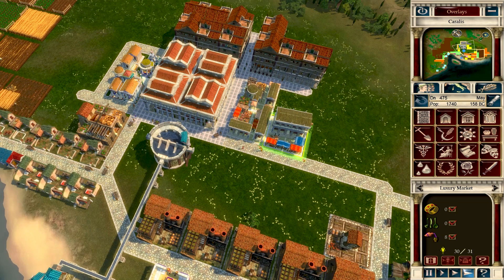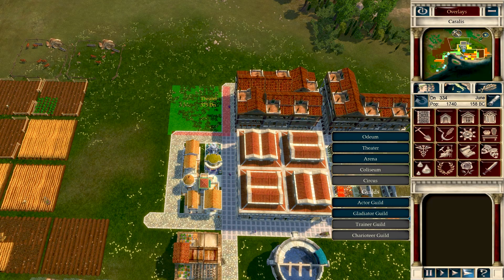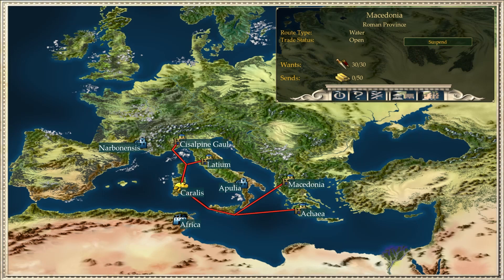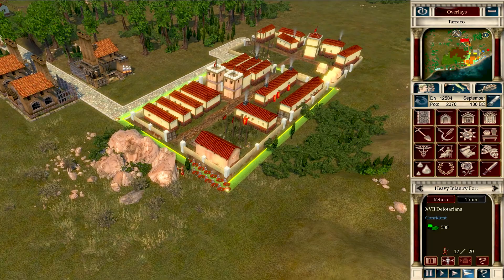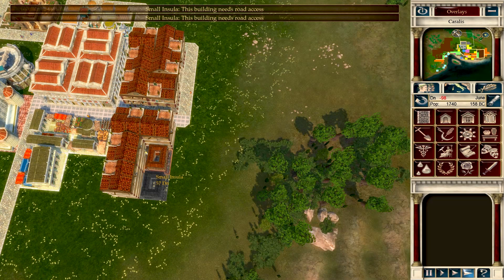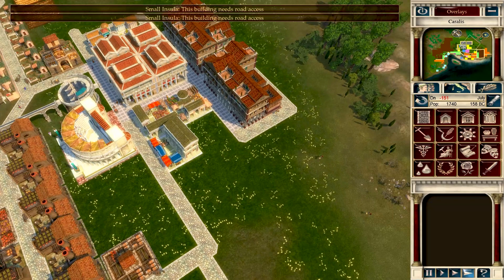Caesar 4 also separates farms from fields — an innovation from Emperor — making space even more important. On the other hand, it regresses to Pharaoh levels in everything that concerns foreign relations and the military. You get a static map of the empire to shop for potential trading partners, and your soldiers sit in forts waiting either for someone to attack the city or for the emperor to ask for reinforcements. I feel like Caesar IV is a cautious and moderating response to the wild and ultimately profoundly enjoyable but perhaps too different ideas of Children of the Nile, as it picks out some features from earlier games and adds a little tiny bit of salt and spice to Caesar III.